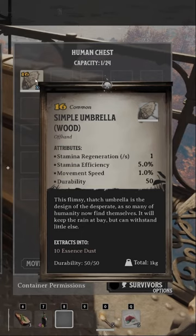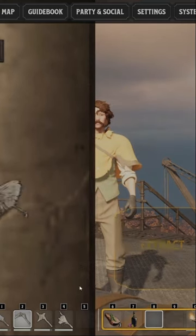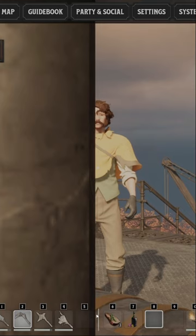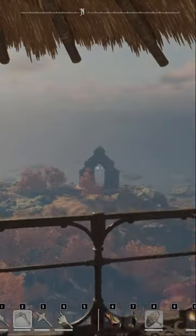Next to those hanging platforms you're going to see a simple chest that contains a simple wooden-style umbrella. It's a brand new, absolutely free umbrella that you can use right from the get-go, which is super helpful especially if you know how useful umbrellas are in Nightingale.